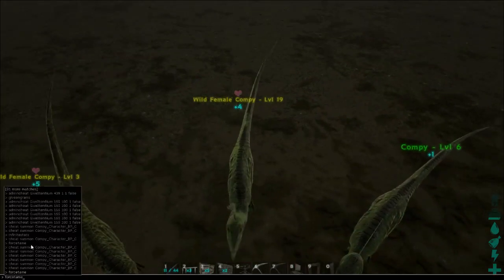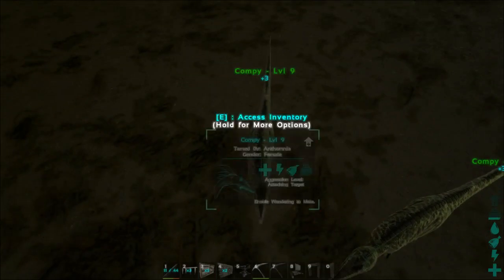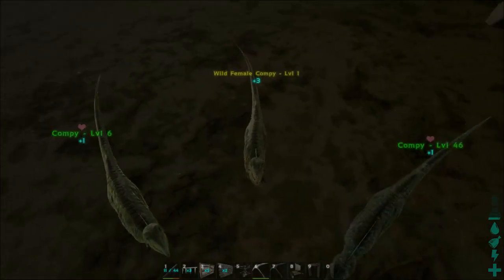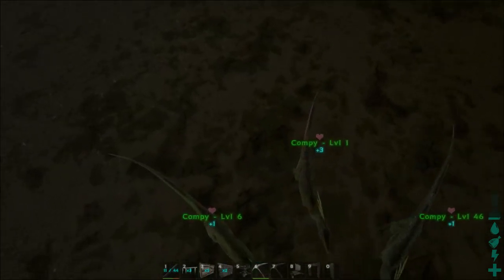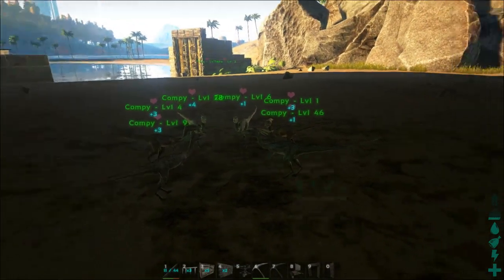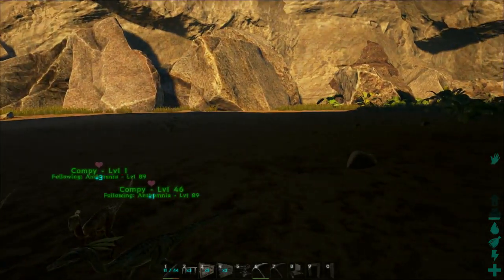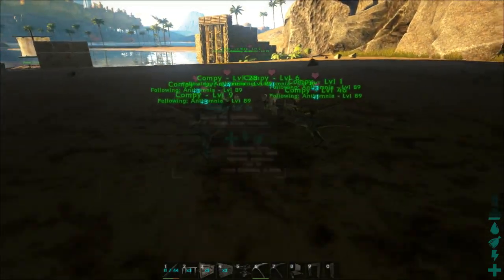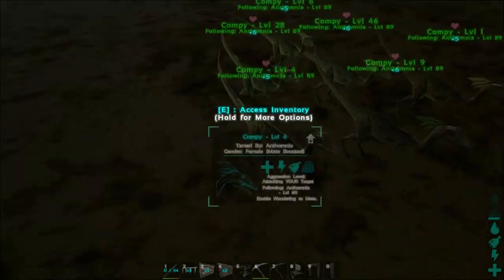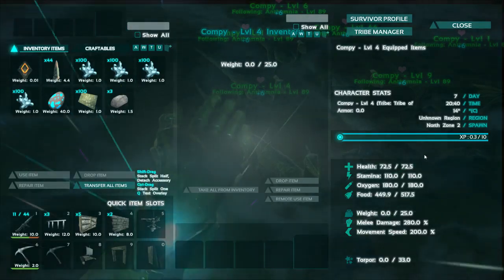Let me just force tame all of these guys. We're going to see exactly what these guys are made of. All of you can follow me. I'm going to mass call you — come here, you guys. Oh, look at that, they have like little numbers above their heads. The little numbers apparently affect their stats somehow.